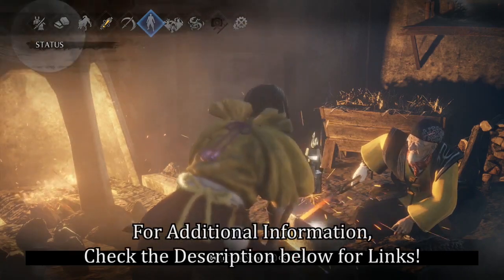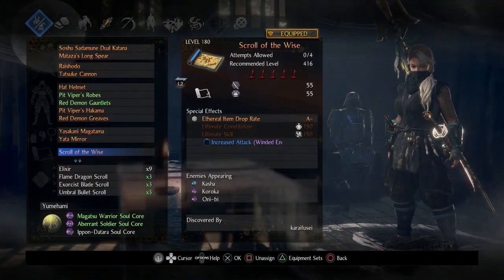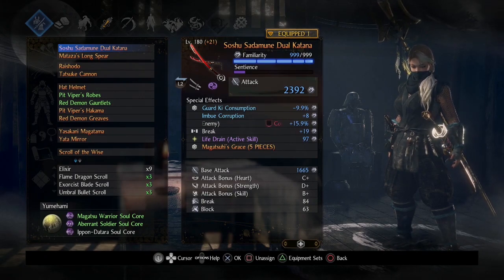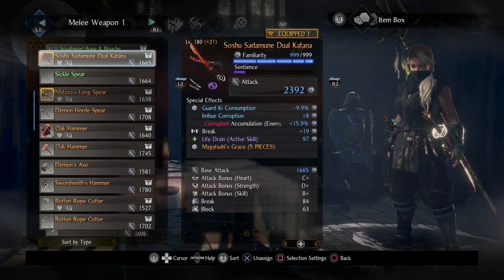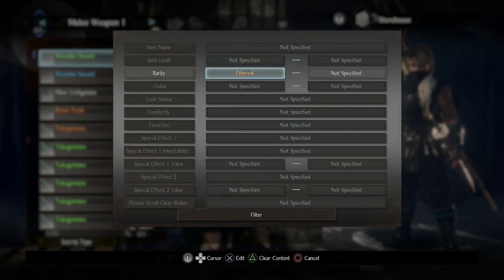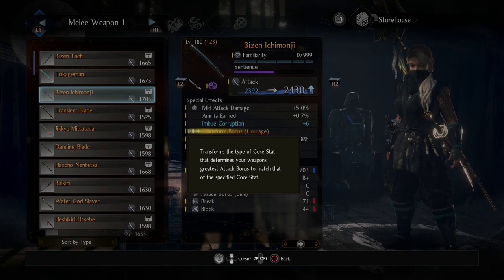The rest of the stuff I'll have linked in the description below, so do check that out for the appropriate resources. Let's get into some other really crazy things. Let's say you wanted to run a magic build, but your dual swords don't have any magic scaling stats — well, all of that is about to change. Check out this ethereal: Transform Bonus Courage. There's an analog for every stat, so if you find an inheritable Transform Bonus of Magic, you can put that on whatever weapon you want and now the main stat it scales with will be magic.